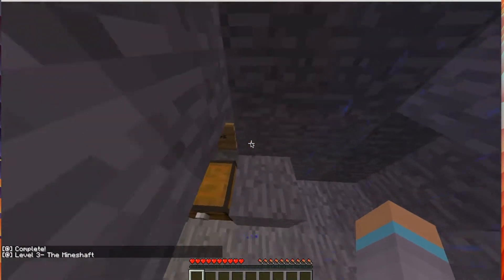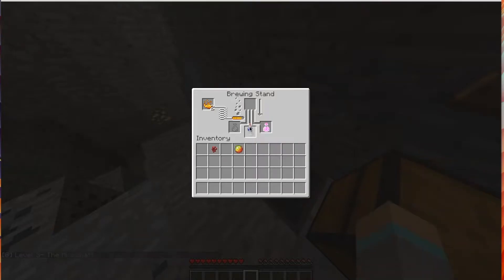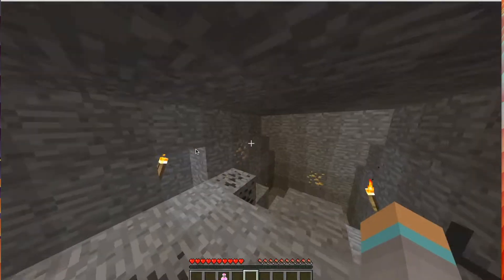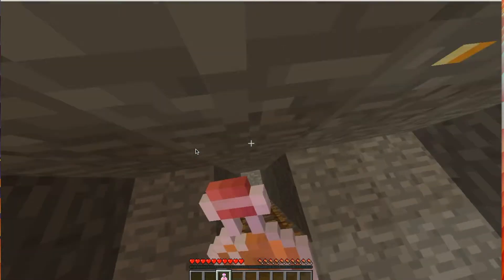For this level, you have to craft a potion of fire resistance. You're going to want to take a bottle, some nether wart, and a magma cream. Fill the bottle up, put it in the brewing stand — put the nether wart first, then the magma cream — and that will make your fire resistance potion.